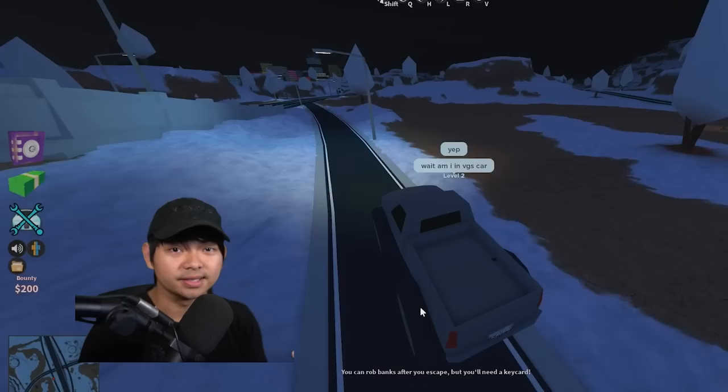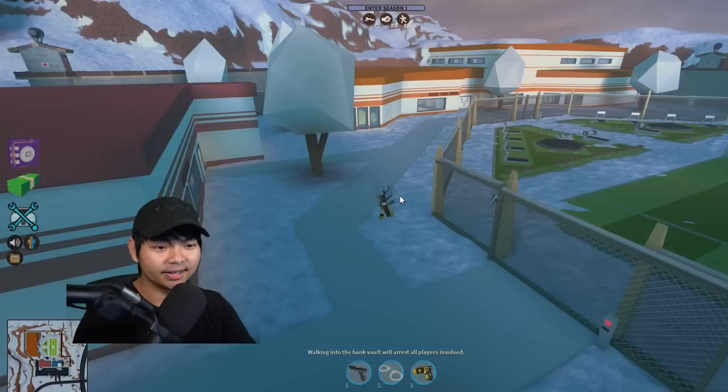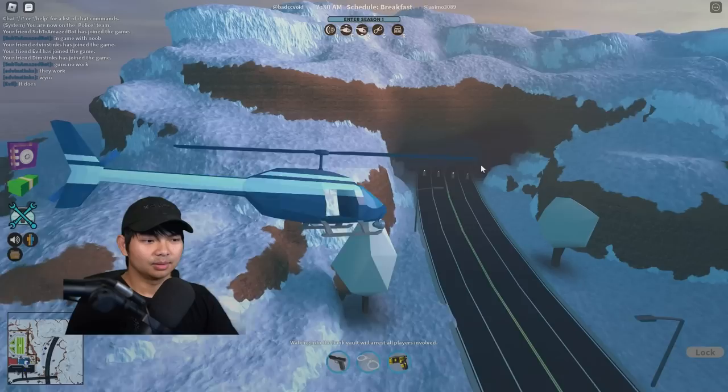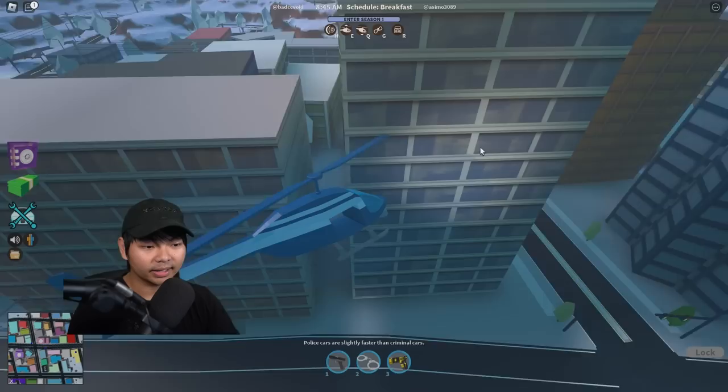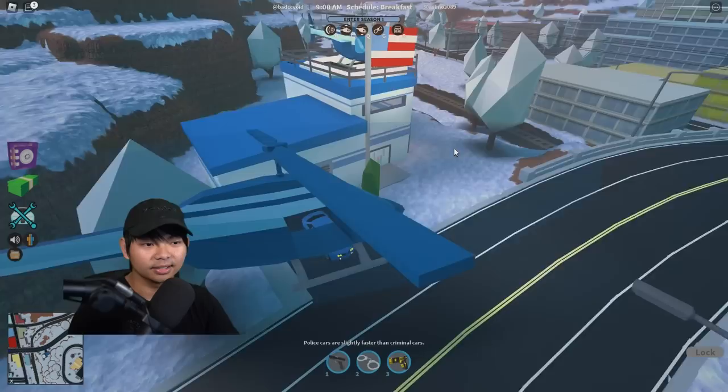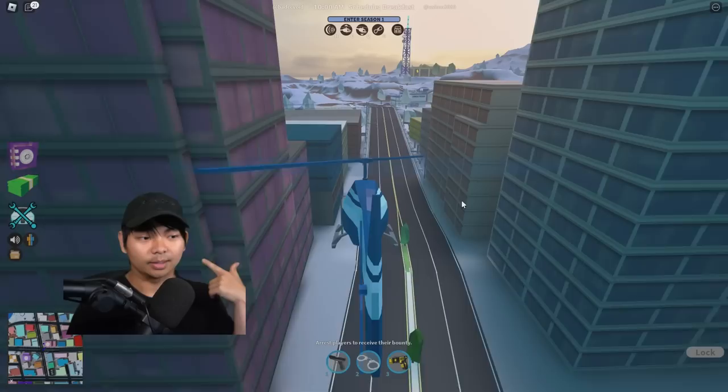You guys can see Jailbreak prison was so OG back in the day. We got the visitation room right here, we got the cop stations — everything was classic OG. This is literally the golden days; we barely had the map expansion yet. This here is the Jailbreak headquarters back in the day. Now you guys can see everything is just literally orange buildings. The police station next to the museum is literally exactly the same as 2023 — they haven't changed anything here.